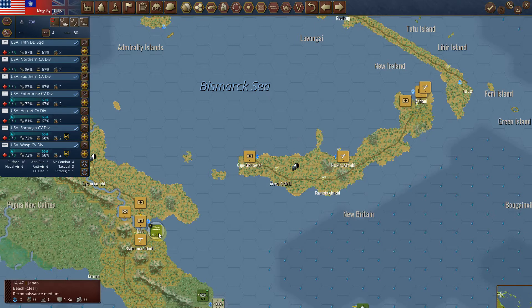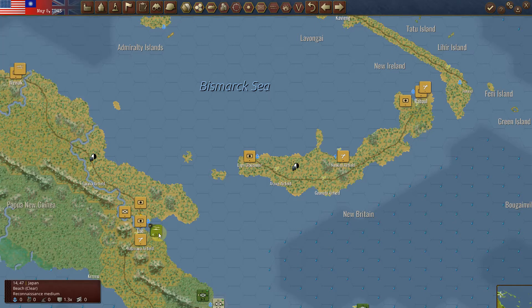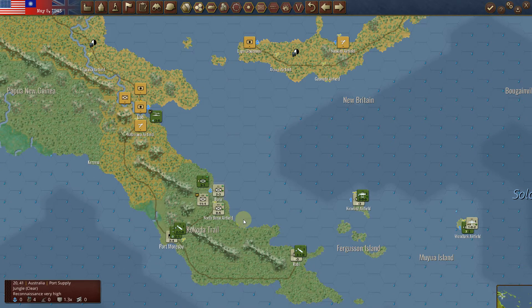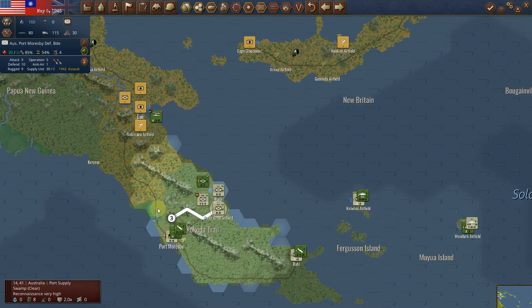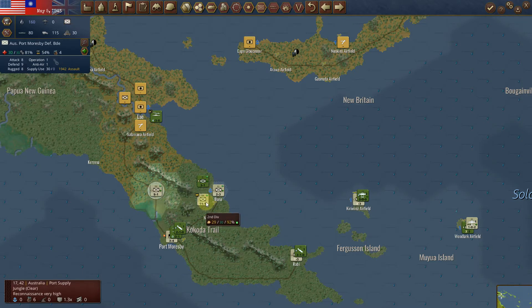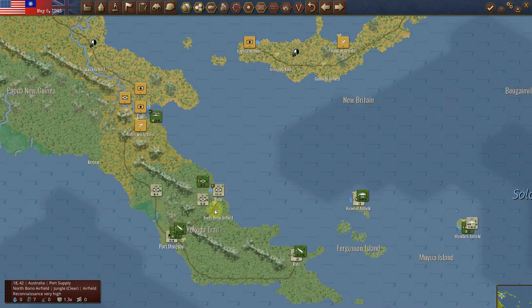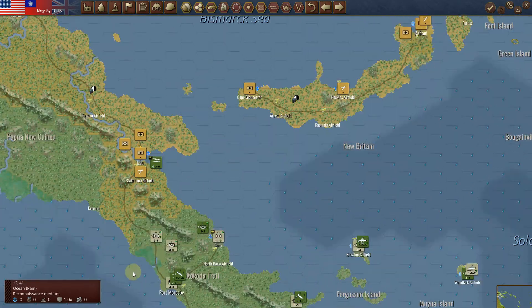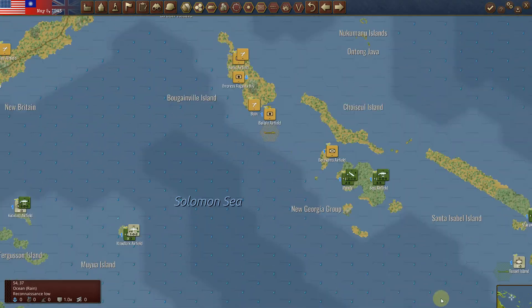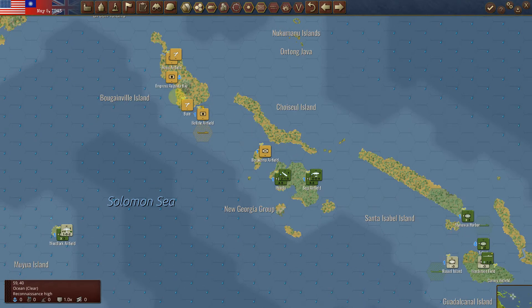I've got a blockade occurring here, and I'm going to do that to try to reduce the force here. Then eventually, once these forces get reduced, I'll be able to invade and take Lee. I'm going to start moving a little bit back and keep pressure on Lee. I'm still thinking about bypassing both of these islands now.